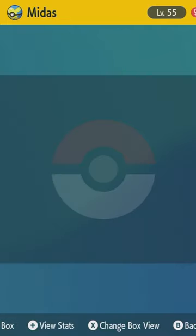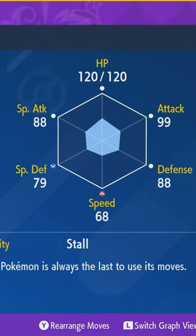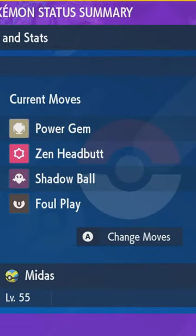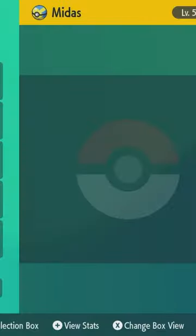I'm gonna be frank, it kinda sucks. Since this thing is just a shiny I literally found running around, it has no special egg moves, no cool abilities, no IVs or anything like that. It's just a regular old basic Sableye.